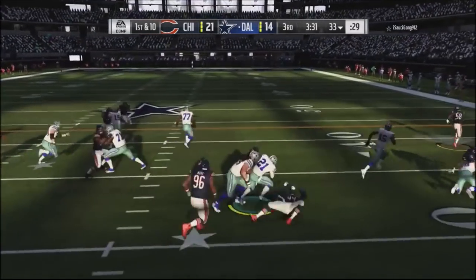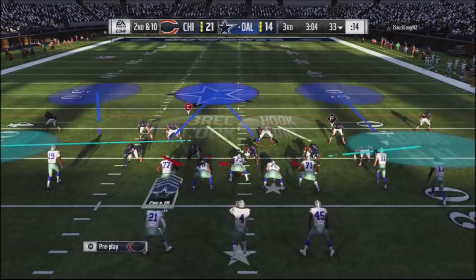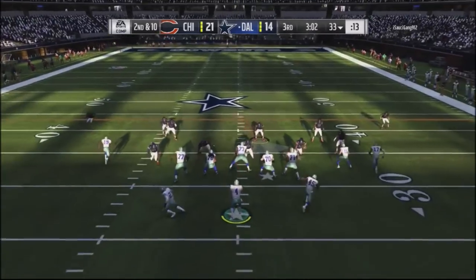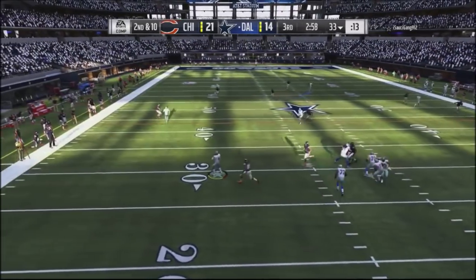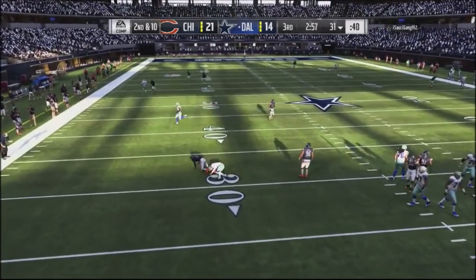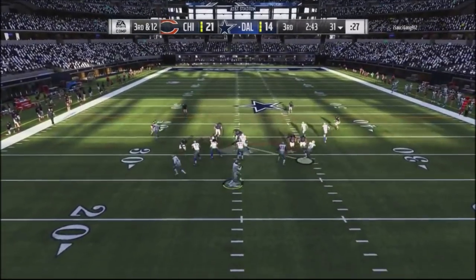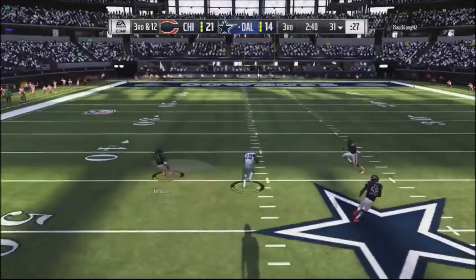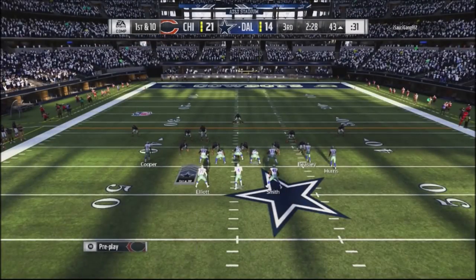He goes into a wildcat so I go on an all-out blitz. Back into halfback split close, he does a halfback wheel — he actually tries to throw the ball but doesn't get it off. He goes back into the play again and for some reason I go off to the right. I should have played the middle of the field — I know that's the weakness of that defense, I didn't play the right route.